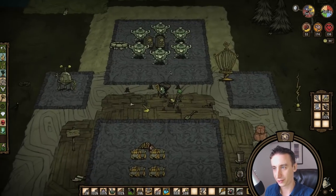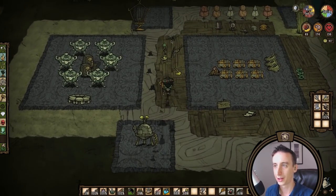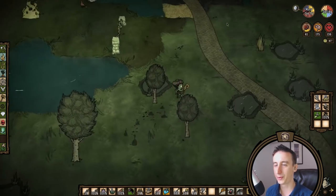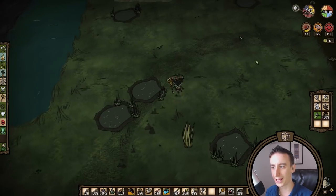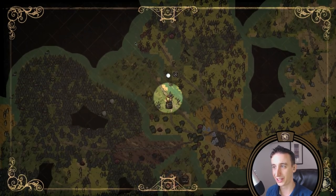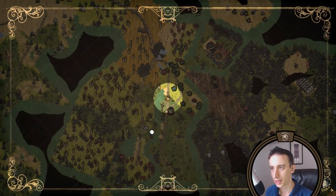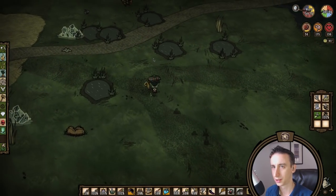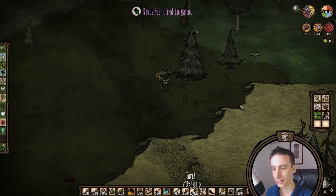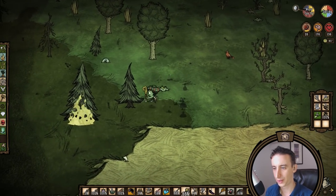Let's grab a shovel and go find another mole worm, and get charcoal while we're out. Once I do the scaled furnace, I want to take care of the moose goose before spring ends. We actually have two moose goose spawners right outside our base area. Set up some bramble traps over here — definitely need to set up more because they don't dish out a ton of damage. I've killed one moose so far but I could definitely use more down feathers. Weather pains are in our future.